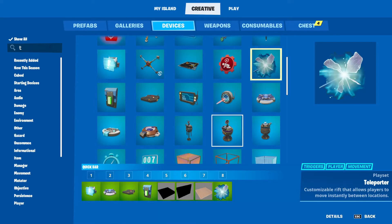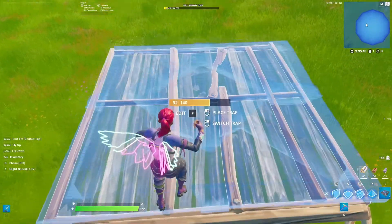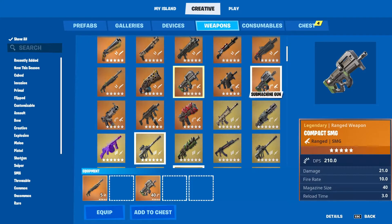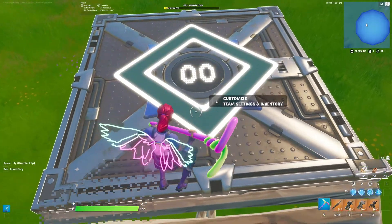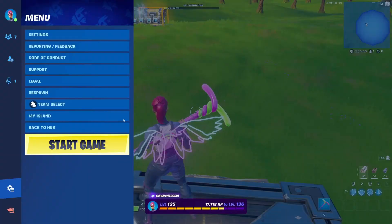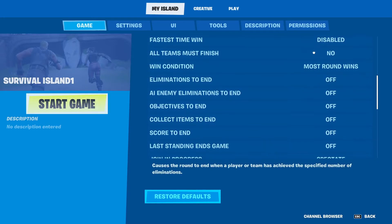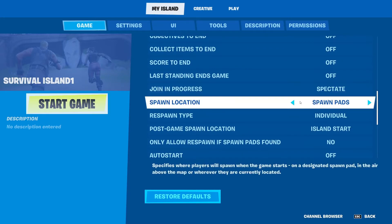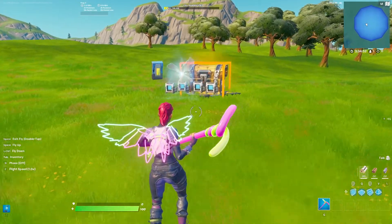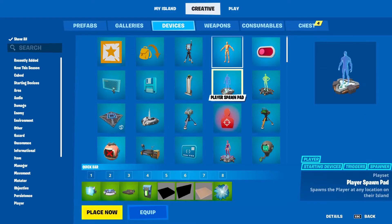Now place a team settings and inventory item — it can be anywhere on your island. Find the weapons you are using and put them in the team settings and inventory. Then go to My Island and Game and set it to either spawn pad or current location. If it's current location, stand by the chest; if it's spawn pad, place a spawn pad by your chest.